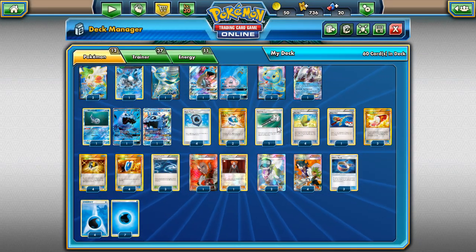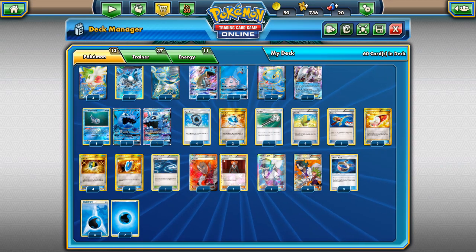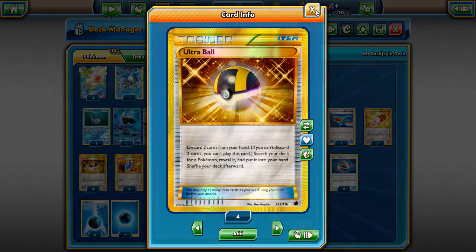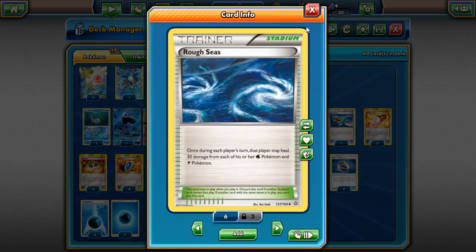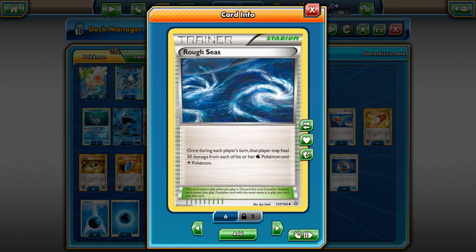One Field Blower since Garbodor is in the format and Choice Bands are very threatening to this deck. Four Max Elixirs to get more Waters in play. One Super Rod to recover Pokemon and energy. Three Trainer's Mail because we have Aqua Patch and Max Elixir to tend to - Trainer's Mail helps ensure we actually hit those. Three Rough Seas since we have Water types - you might want to go two if Water is really popular.